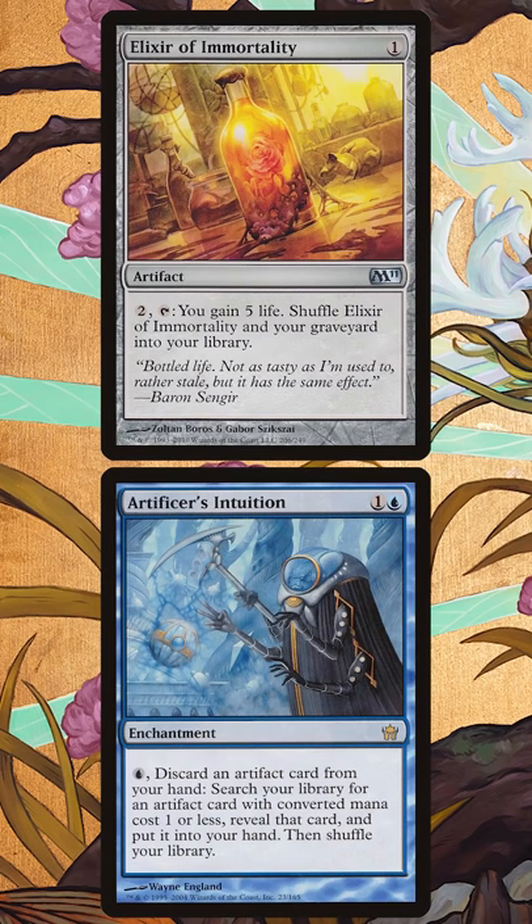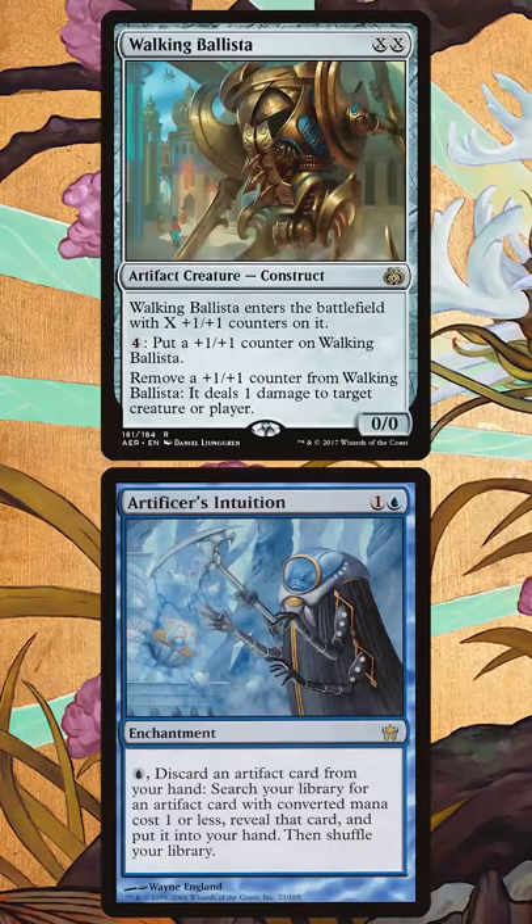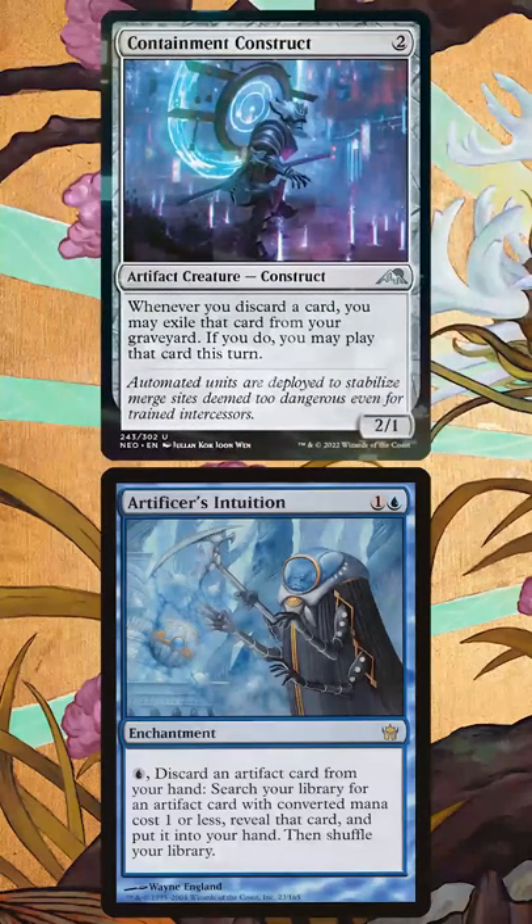Once we make enough mana, we can finish the game by tutoring up Walking Ballista for infinite damage — all for just playing two two-drops.